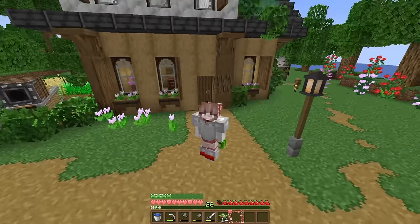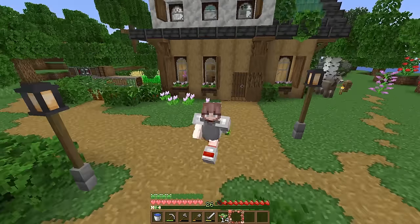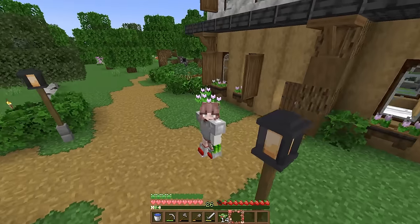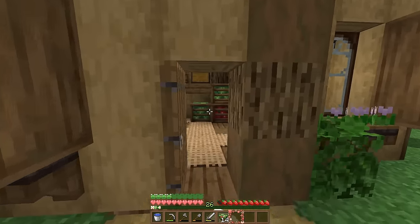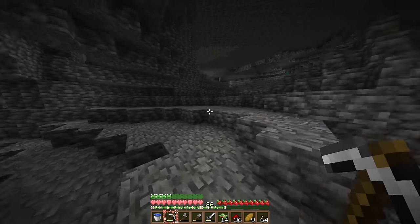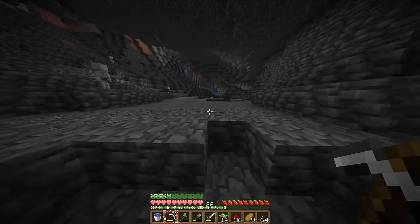Getting sheep and cows and rabbits together was not the point of this episode. I have 26 levels on my hotbar right now and I want to make that level 30. I need enchanted gear if I'm going to transform this entire island. Down here in the caves let's see if we can find a dungeon so we can turn the spawner into an XP farm.